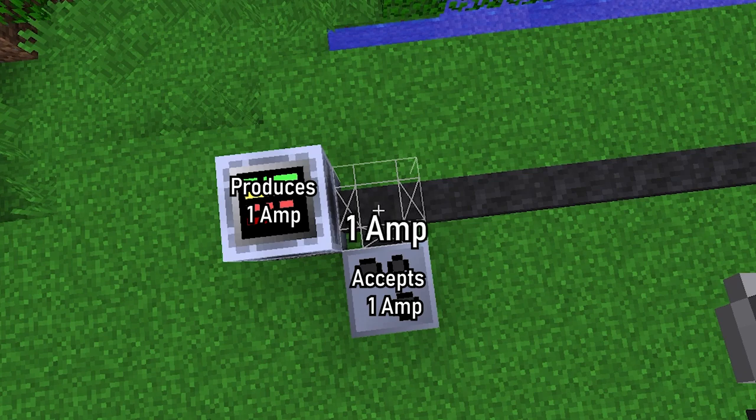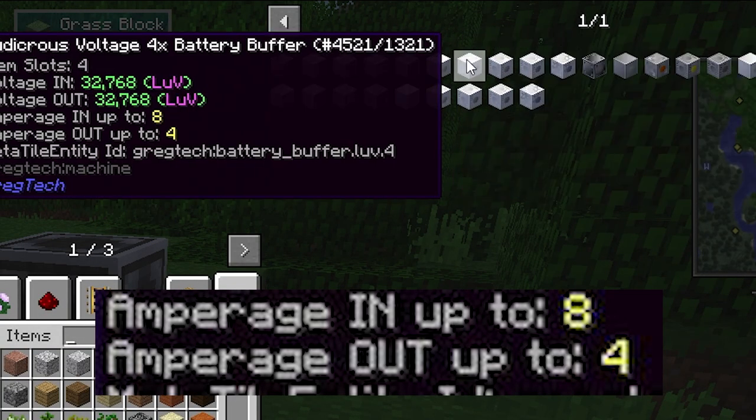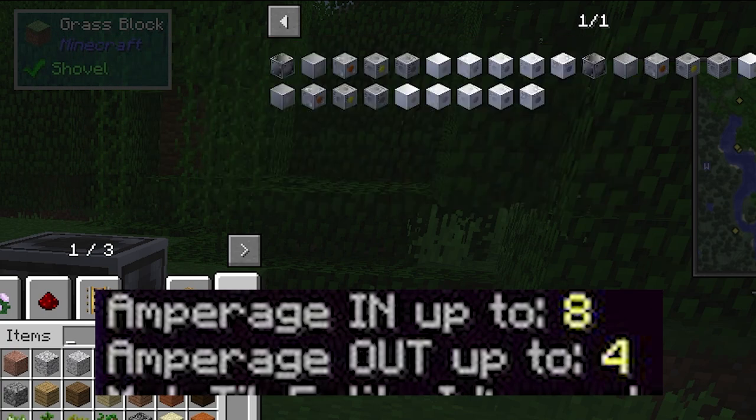Note that machines can accept only 1 amp, unless stated otherwise, so it is safe to feed 2 or more amps to them. Some blocks such as battery buffers or energy hatches will consume more amps, depending on how many they save, so you'll need to check their tooltips.